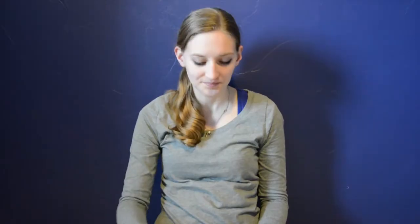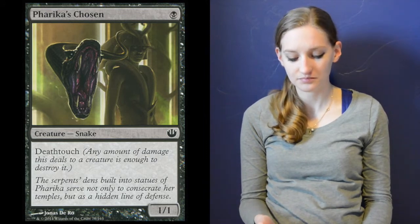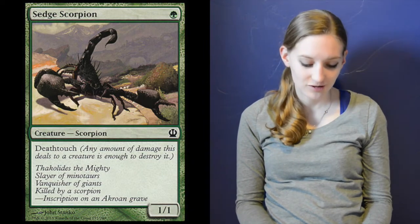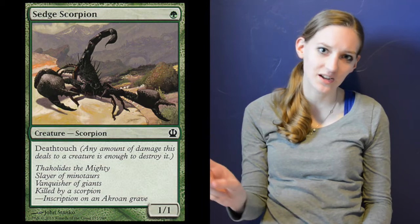I also include four copies of Pharika's Chosen — a 1-1 deathtouch snake for one black mana. And another 1-1 deathtoucher: Sedge Scorpion, one green mana this time, also a 1-1 deathtouch.